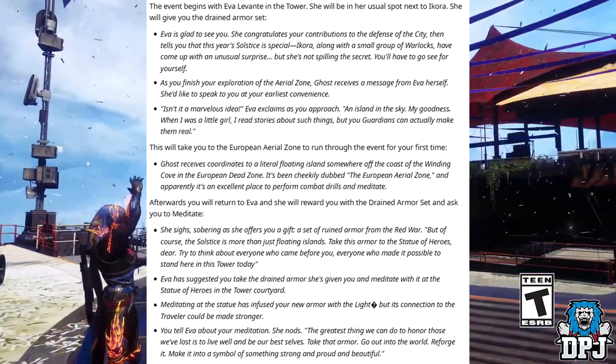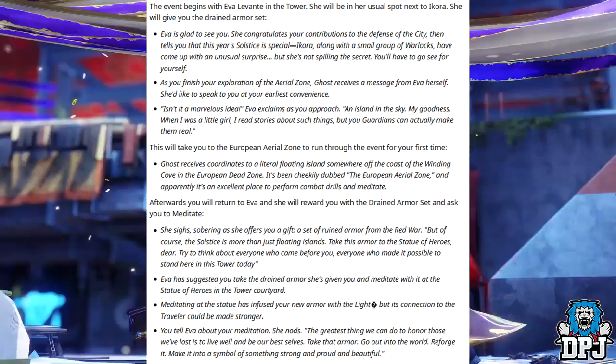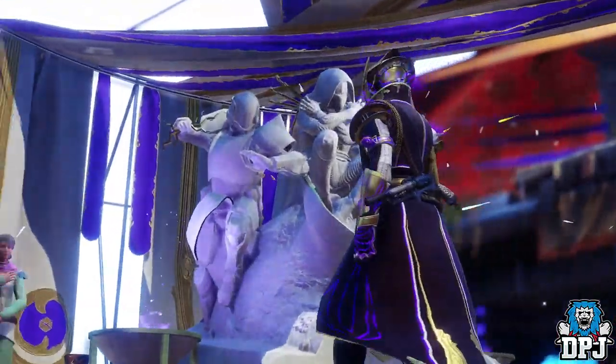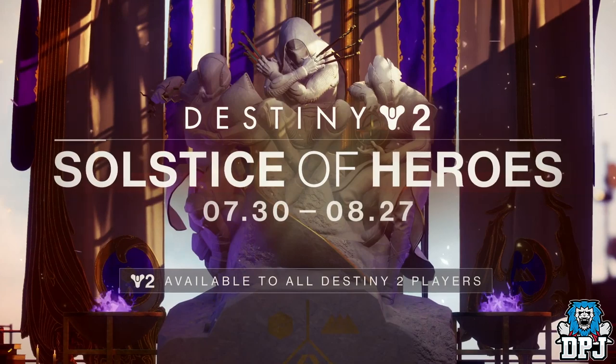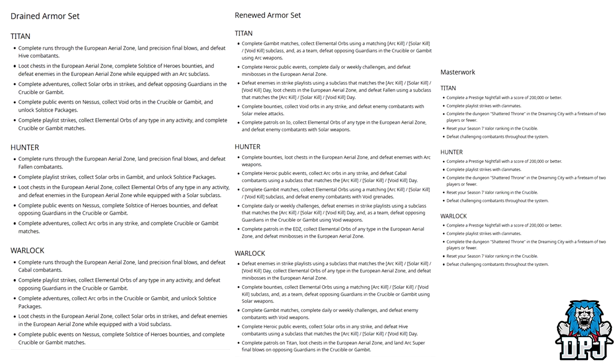The armour is our main focus with this event and there are three stages to it — we have to evolve it by doing certain challenges, which can be seen on screen now. The armour starts as the Drained set, then moves up to the Renewed set, and then up to the Majestic version. Each armour piece and each challenge for each character can be seen on screen now — feel free to pause the video or screenshot it for future reference.